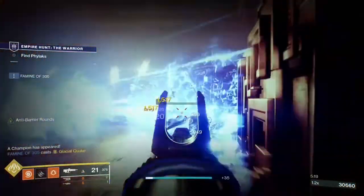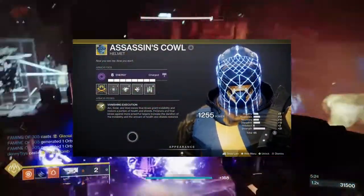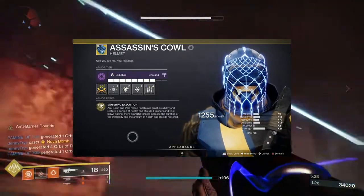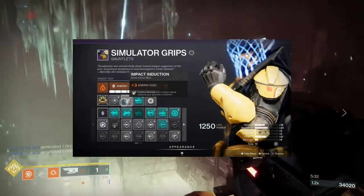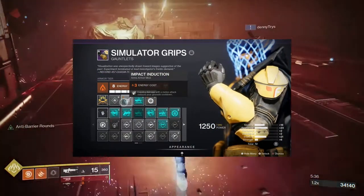Assassin's Cowl will turn me invisible and give healing upon getting a charged melee kill or finishing an enemy — the duration of invisibility and amount of healing goes up the more challenging the enemy is. Then on the Gauntlets, I put on the Impact Induction mod, which gives grenade energy whenever I deal melee damage.